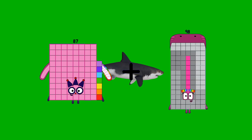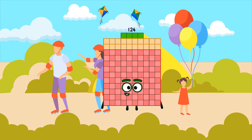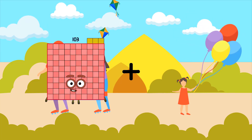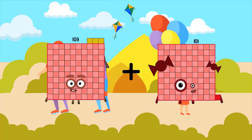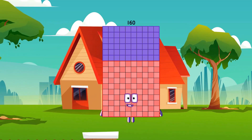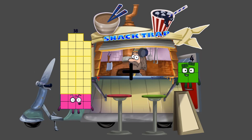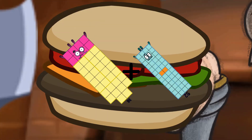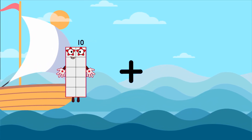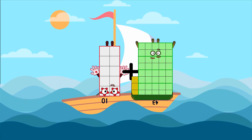87 plus 37 equals 124. 38 plus 52 equals 90. 10 plus 43 equals 53.